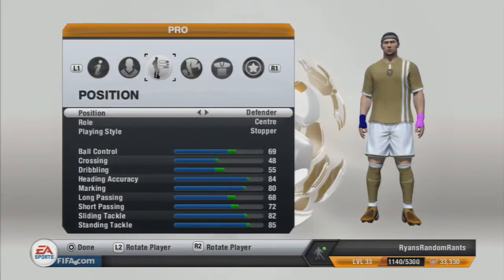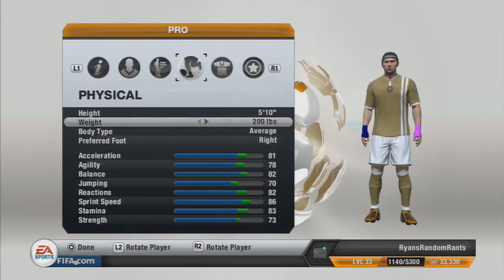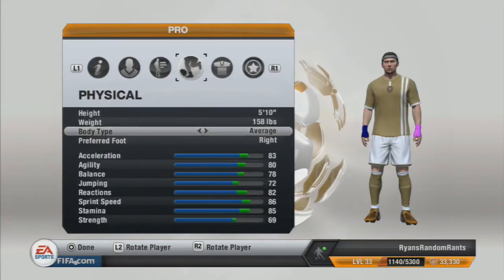The second build is still a centre defensive stopper, but this time we're going to go 5 foot 10 and 158 pounds. This build is for those defenders who like to get back and get the tackles in once the ball has been played over the top, and it helps to combat those pacey strikers. If you have a combination of the 6 foot 6 and 5 foot 10 defenders in your club, you're probably going to be unstoppable in defence. There will be occasions where it can mess up, but that's just due to communication errors.